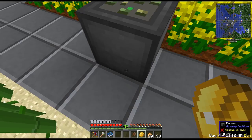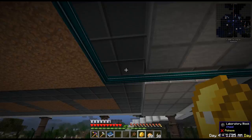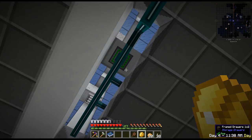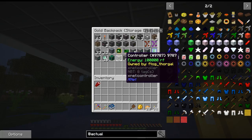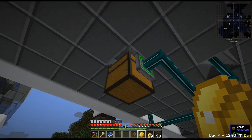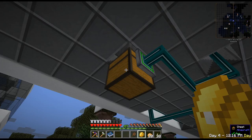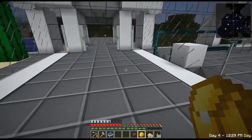Underneath this here is a connector from XNet. There are four connectors all together: one on the farmer, one underneath the frame drawer, one here where the controller will sit, and the last one down here. There's a grated hopper above and a chest underneath — I was not able to directly draw items out of the grated hopper with the connector; you need to put them into a chest first and then pull from there. That's everything underneath, and now we'll set up all the machines and logic together.